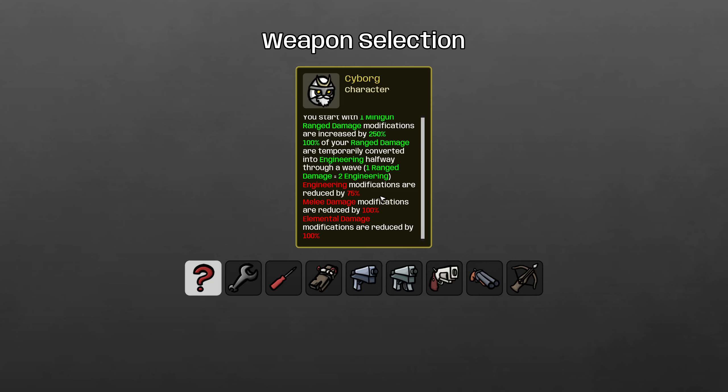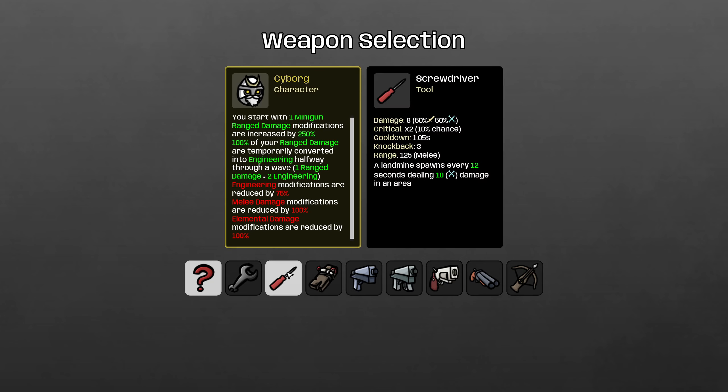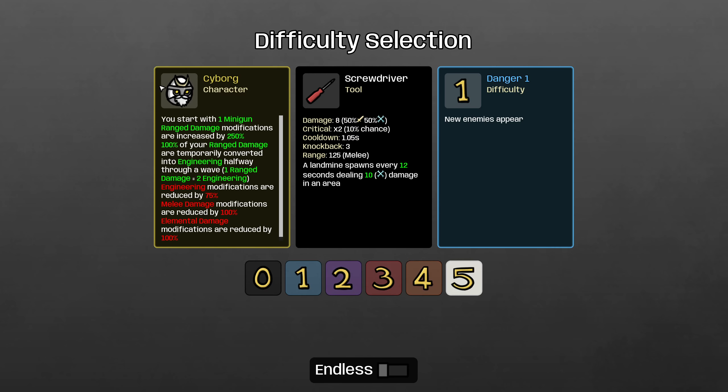To counteract the multi-attribute dependency of the Cyborg, I think the most consistent weapon is the screwdriver — one you won't see me buy on pretty much any other character except challenge runs. The screwdriver scales at 50% with engineering, so you can continue to buy percent damage and attack speed, and when your ranged damage turns into engineering at 1-to-2, you basically have 100% damage scaling on your screwdrivers, because you're getting two points of engineering for every ranged damage. This way you can stay a combat character and just use your screwdrivers as a melee weapon during the engineering phase.